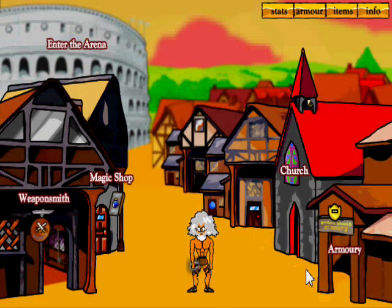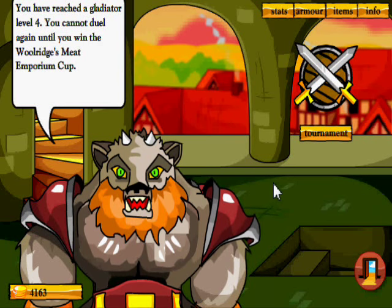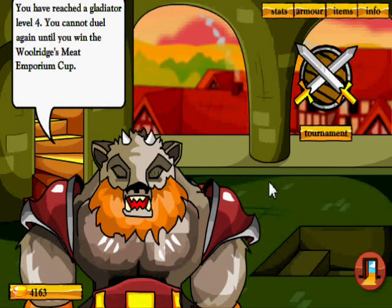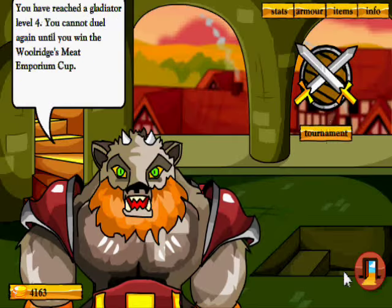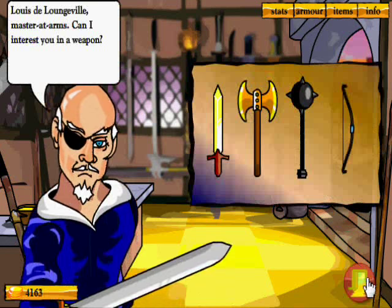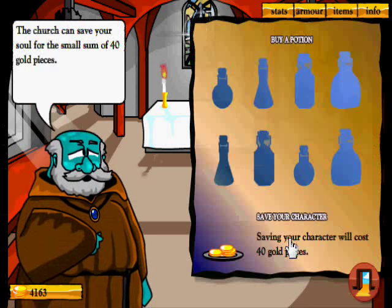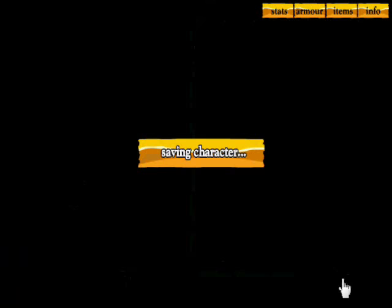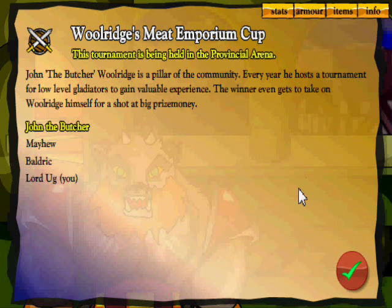More charisma and strength — that's what I need. Now we're level four. 'You've reached gravity level four — you cannot duel again until you win the Woolridge Meat Emporium Cup.' So the game is telling us to do something about it. Let's save and enter the tournament to see what we get. In a tournament you take on a specific amount of enemies and go through every single one.